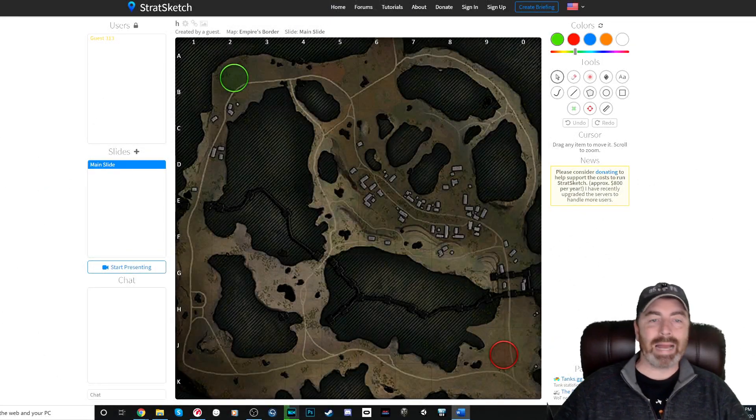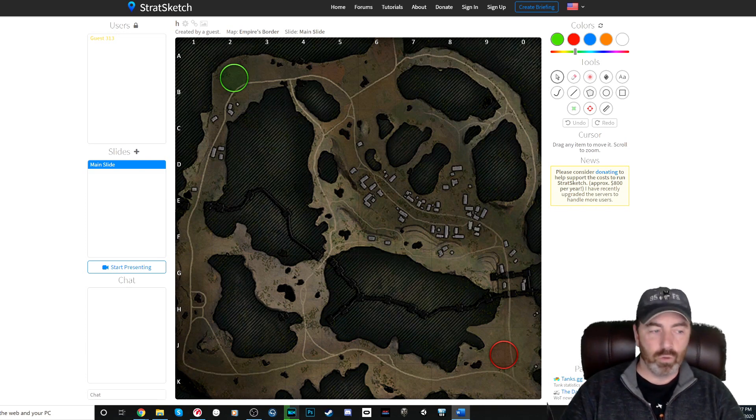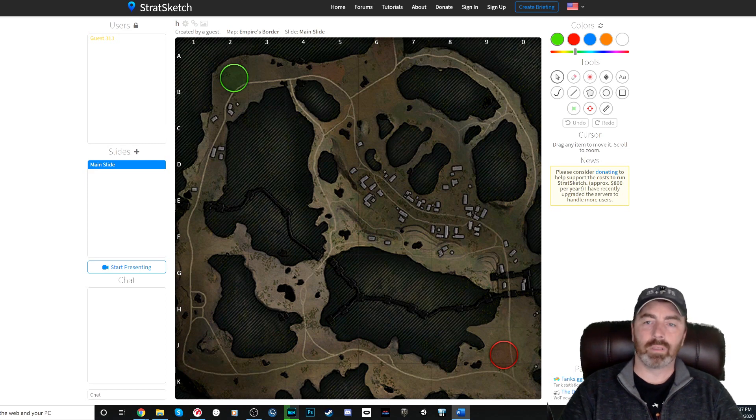Hey, it's Guido coming at you with a map room — finally getting back to it again. We have Empire's Border, doing this alphabetically. It's probably the map I'm least familiar with, the newest map in the game. I'll be quite honest: I don't have a really good handle on this one yet. But we'll talk about how I play it — standard stuff: deployment routes, typical class positions, early shots, critical terrain, high risk/high reward areas.